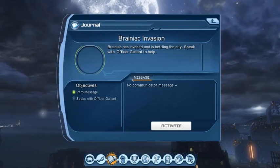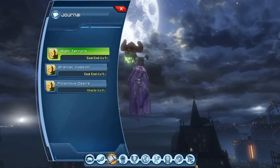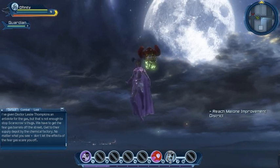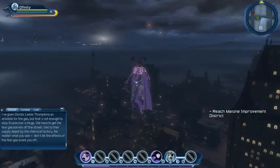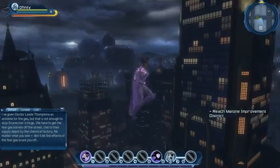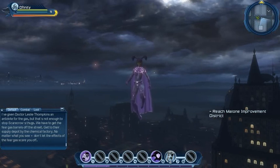We've got two new quests: 'Brainiac Invasion' — Brainiac has invaded and is bottling the city, speak with Officer Galliant to help — and 'Night Terrors' — aid hazmat workers in the East End and confiscate Scarecrow's fear gas supply. There's that epic music again! I knew it. I'm just going to dismiss our pet. This epic music had been missing because we've been on the villain side — it's only on the hero side. Villains really miss out not having this music because it sets the atmosphere so well.